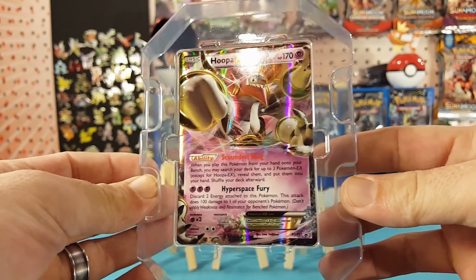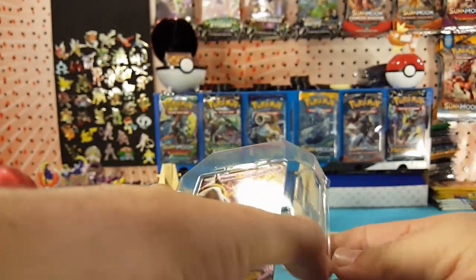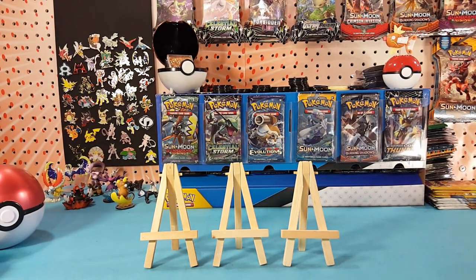Very nice card — Hoopa with the action pose. We'll put that off to the side. The tin does come with a code card, so let's grab a code card out of the pile here.